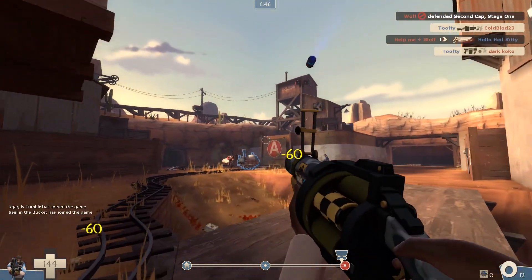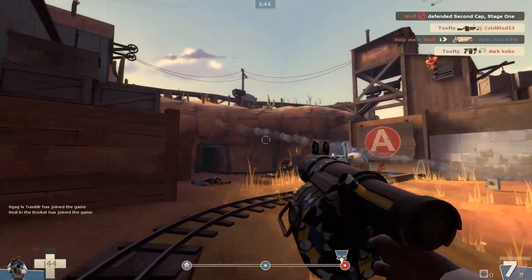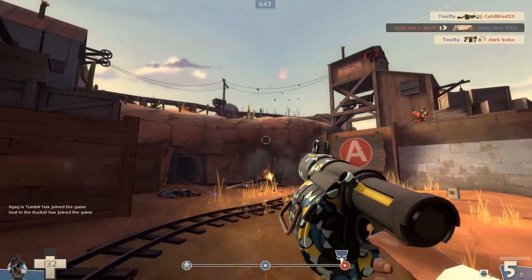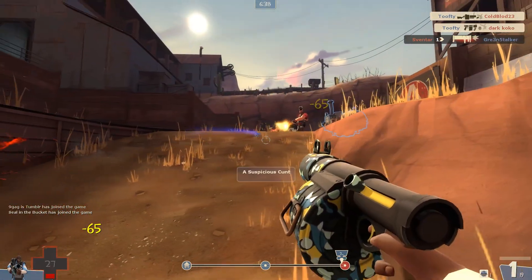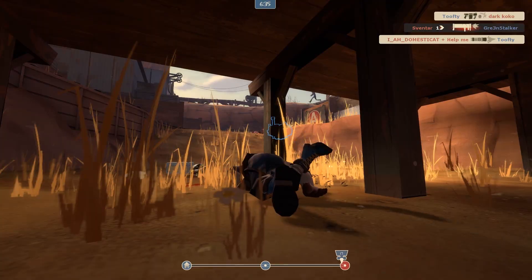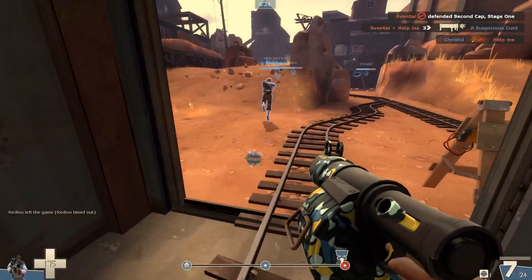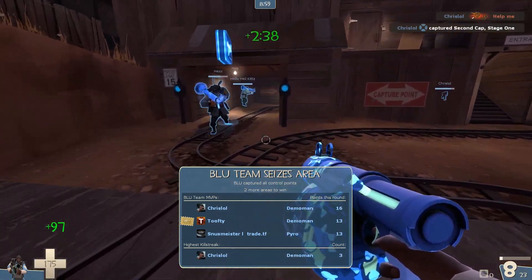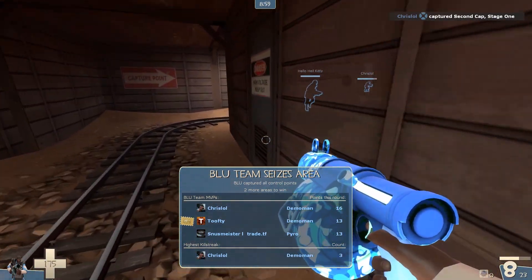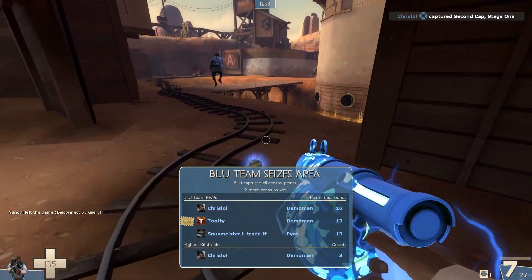We're now going to head back to the cart and try to finish off this heavy. I think I make a bit of a mistake here — yeah, he does take me out in the end. So I sticky jump and grab the big health kit, and it turns out my team has done the job for me, so we're all good. The first round is ours — it was quite a quick round.